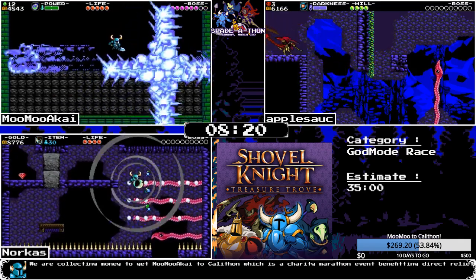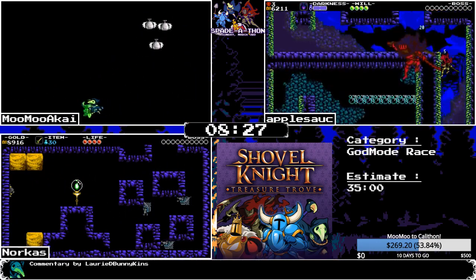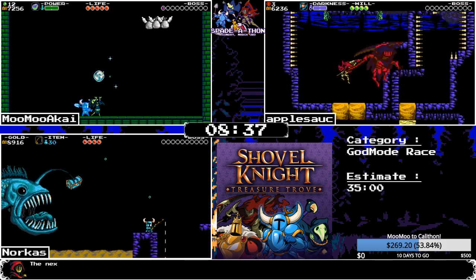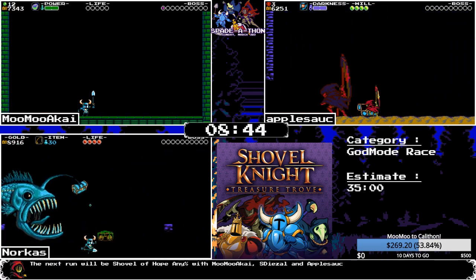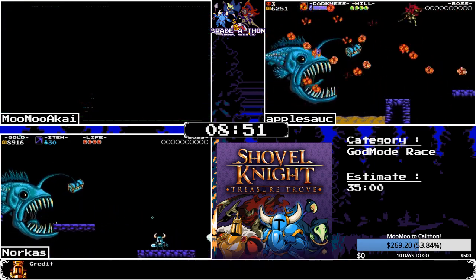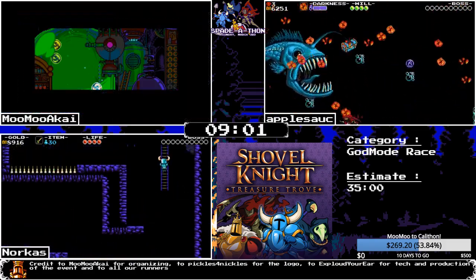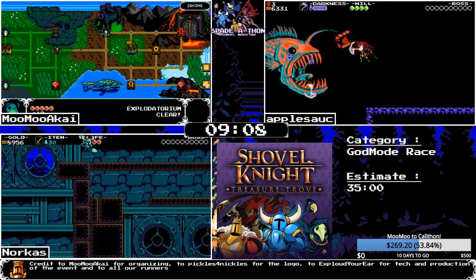MooMoo just has to fight Shovel Knight now. The kind of annoying thing is that in god mode, Plague Knight has the Pandemonium Cloak-type thing where your casting constantly changes, so you can't consistently do a stun lock. You always have to deal with an ichor, and you might have to deal with a phase locket on the refight. Apple is bouncing around some basketballs. Both apple and Norcus are on Tinker at the same time.